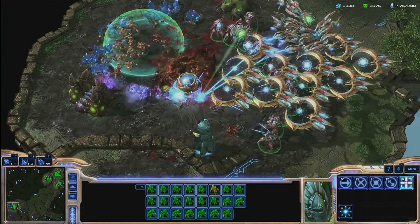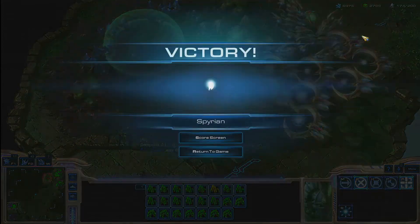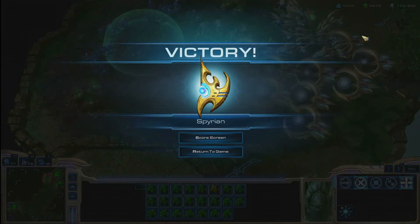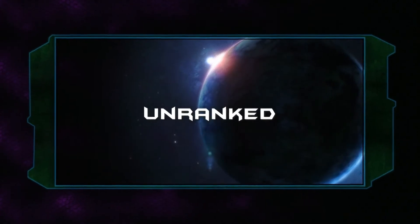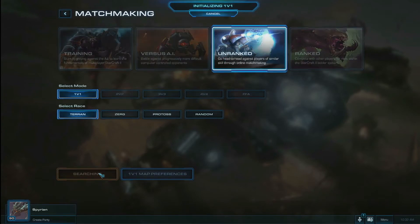Once you're ready to dip your toe into competition against fellow human opponents, you can take a look at the next menu option available in Matchmaking: Unranked Play. For those of you who played in Wings of Liberty, we received a ton of feedback from players asking for the ability to play competitively without worrying about how their performance would affect their official ladder ranking. We have brought that feature to Heart of the Swarm. You can benefit from finding great games using our excellent matchmaking system without having to worry about being ranked on a ladder.